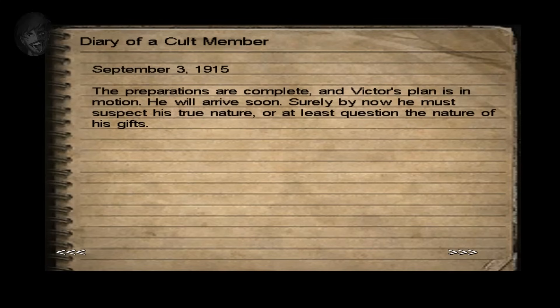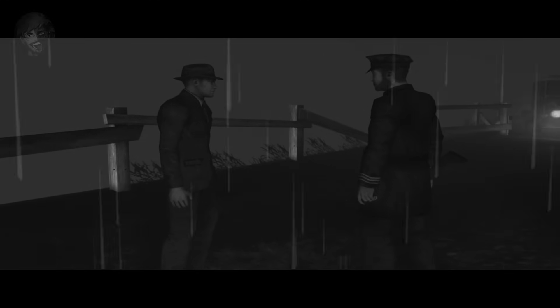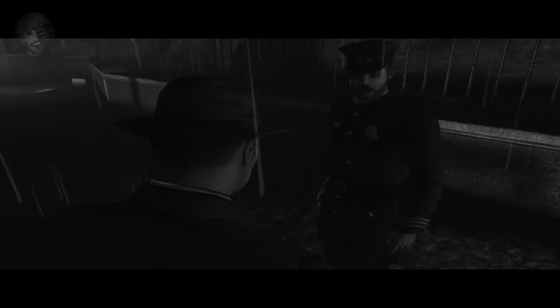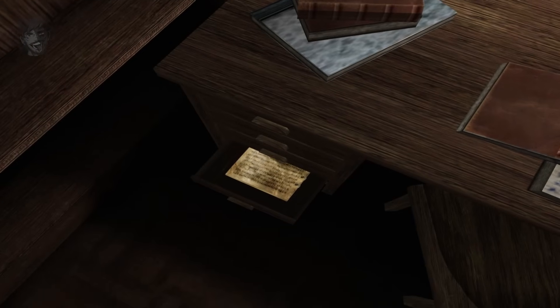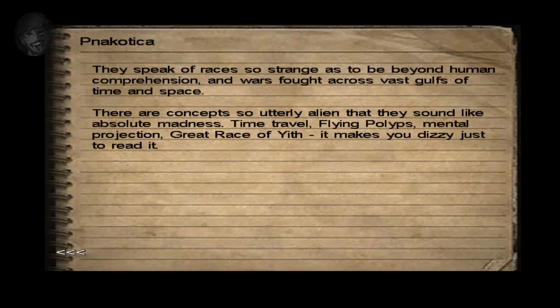The note speaks of Jack's gifts. Jack was a detective who managed to solve and close cases with minimal or no evidence — regarded by his colleagues as very gifted. Jack would be able to see through other people's eyes, but for obvious reasons he kept that to himself. There's a specific reason for Jack's gifting, but we will get to that. Jack finds an ancient Greek manuscript called the Nacotica, which mentions a distant otherworldly antiquity and races so strange they are beyond human comprehension: time travel, flying polyps, and mental projection.